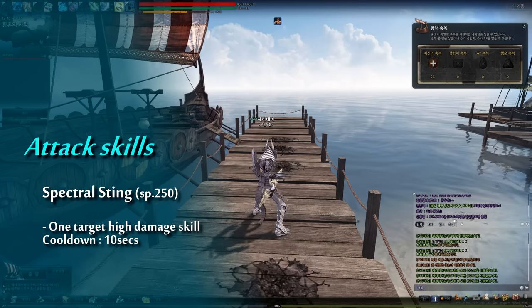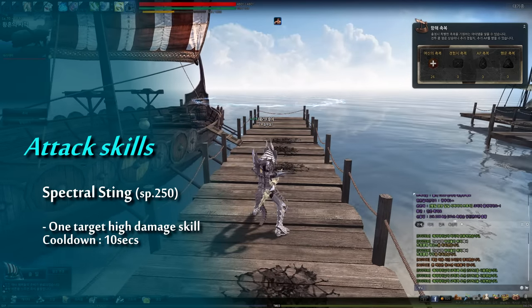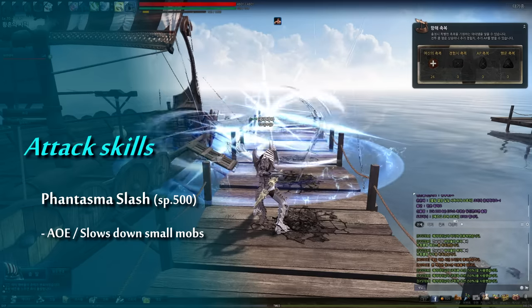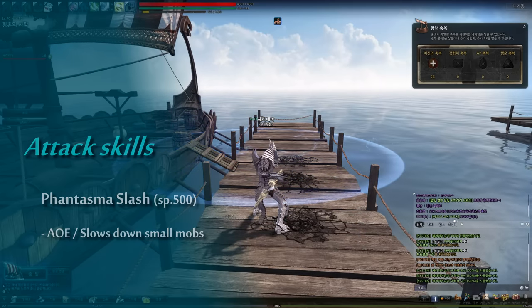The frequency of using Spectral Sting influences the total damage, so keep in mind you should use it frequently. Phantasma Slash is AOE and slows down small moves, but it isn't commonly used because it isn't cost-effective and its preparation action is too long.